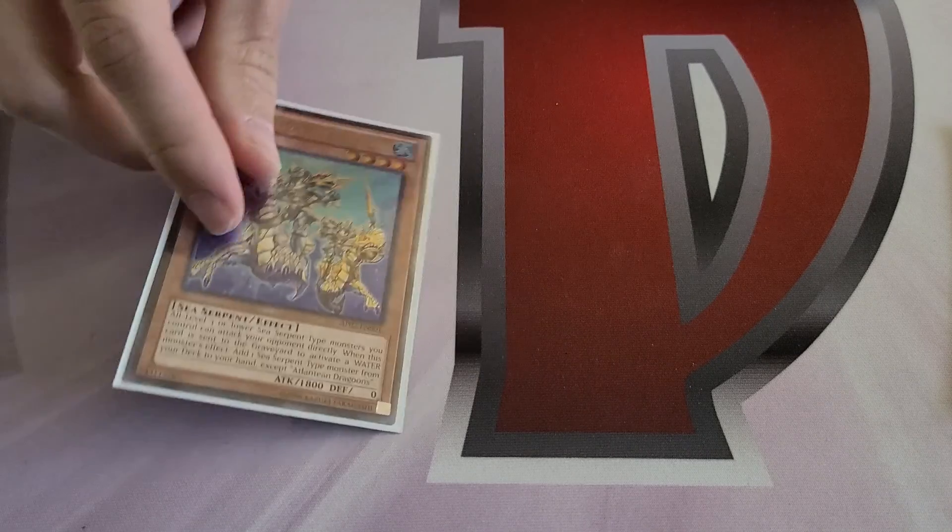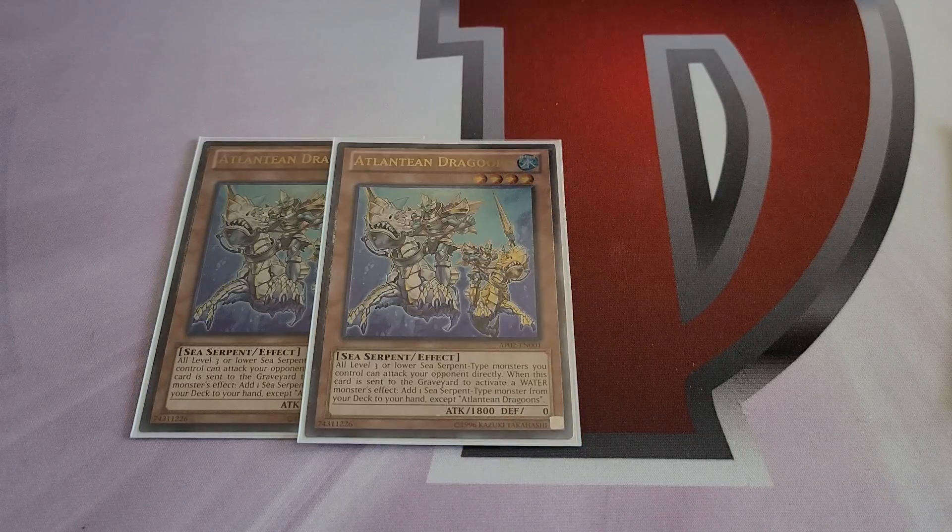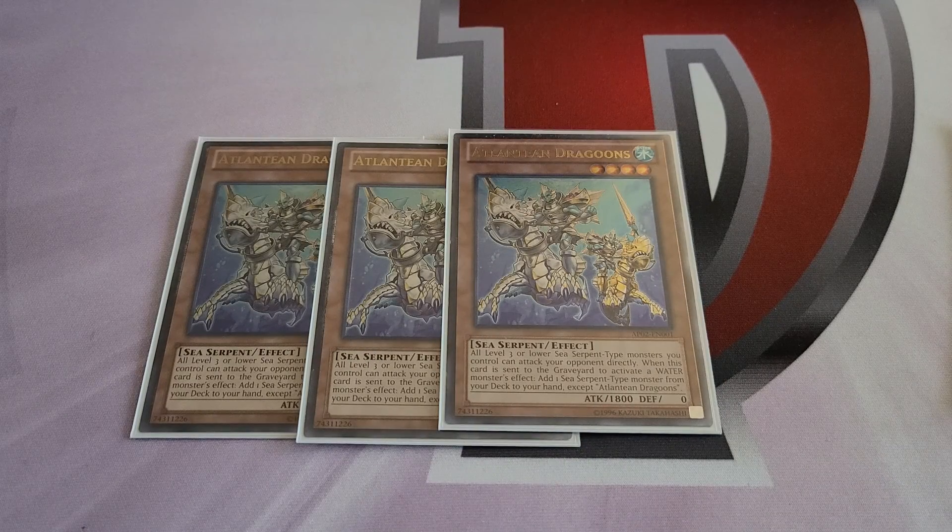What's up guys, we're back with another deck profile — we're doing a janky deck profile for fun. This is Heroes of Atlantis, which is the fun name for it instead of just Atlantean Hero. September 12 format — you don't have the Mermails yet, but the Atlantean structure deck is out and those cards do fun things. We settled on pairing them with the Heroes, which is where this deck came from.